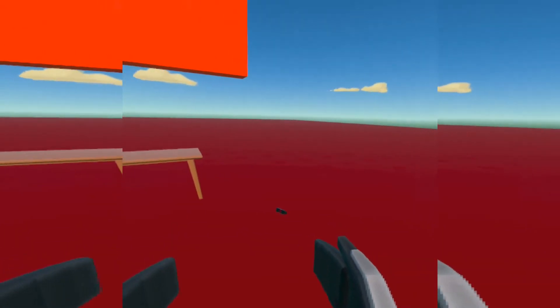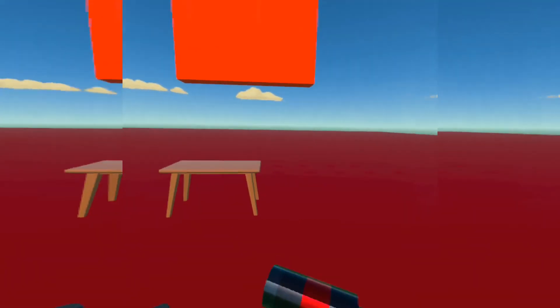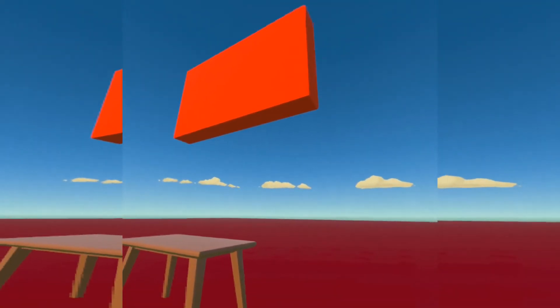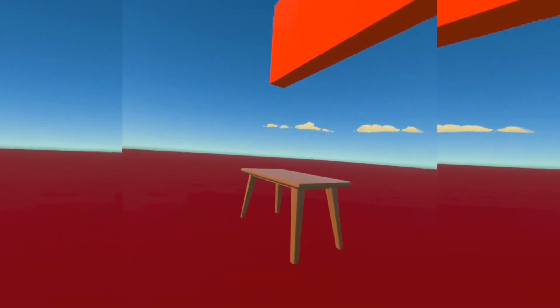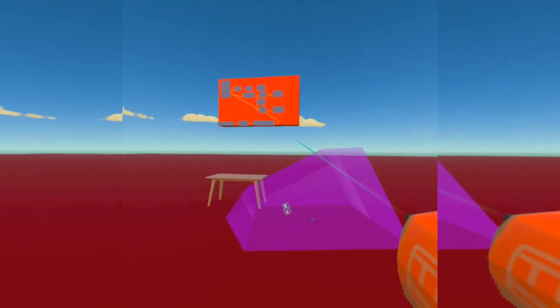Now I'll demonstrate — grabbing the grenade, throwing it, and getting back in the zone. After three seconds my screen goes completely white — can't see anything — and then another three seconds later I'm free from the flashbang.